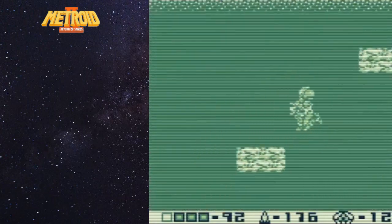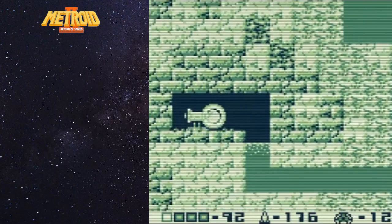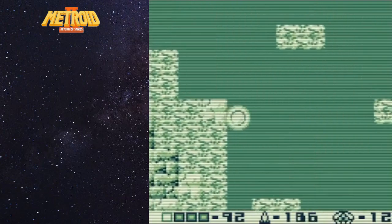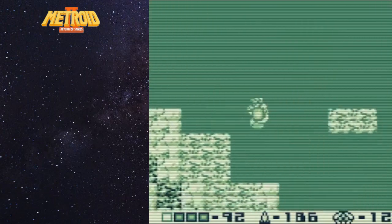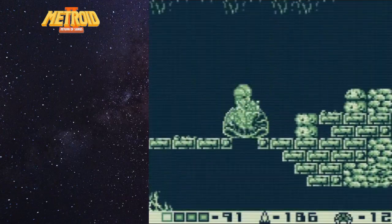Before we go encountering those Metroids we want to go pick up a missile upgrade that we left behind here. We could have got it before the last save but we were just in a hurry to get out of there. So go underneath the water over to the left in the ball - there's your missile upgrade. Now we're going to go back up through the hatchling pod and continue on to find the rest of these Metroids in this particular section.